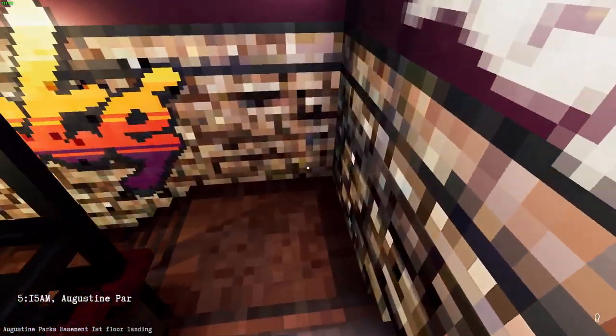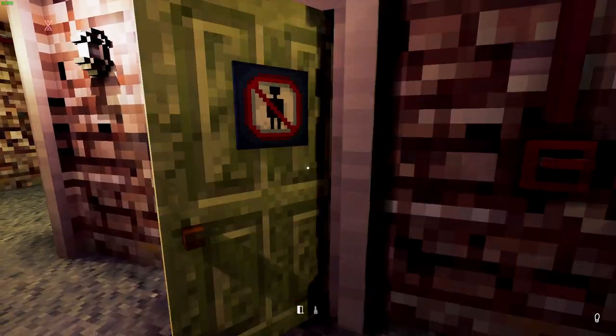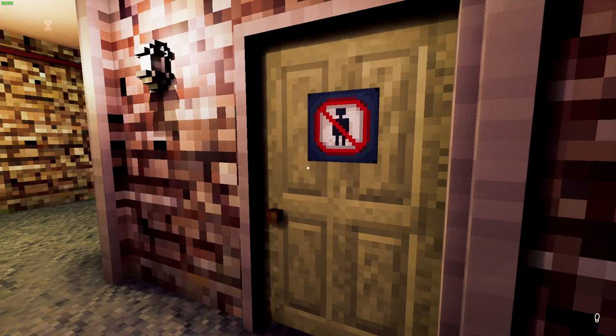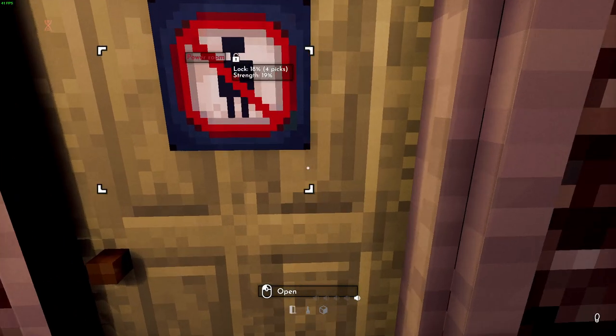We have to check the first basement floor. This is what the door looks like — it says Power Room, which is slightly misleading because there are currently no power systems you can interact with in basements.